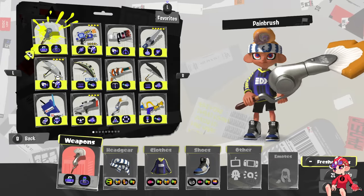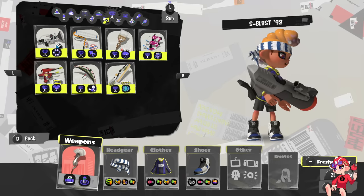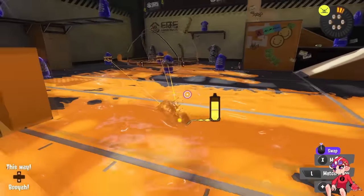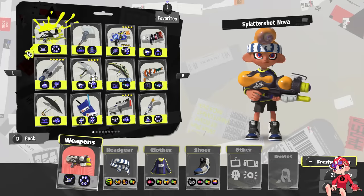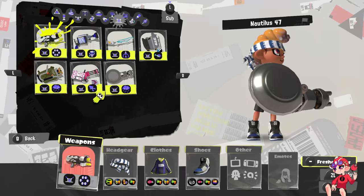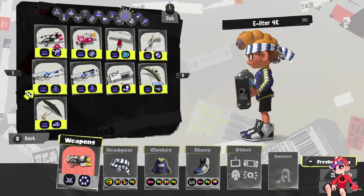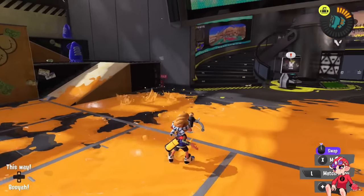The new kit is better. Point Sensor might actually be better for Painbrush than Curling — it's very cheap and easy for this weapon to use to locate people. Dart could have been a cheaper movement tool, but Point Sensor's utility is still pretty good right now. It has good niches against rollers or sharking weapons, though I'm not sure Painbrush is really the weapon that wants to be throwing sensors — but at least it's a sub it can actually use, which matters when the weapon is so ink hungry.